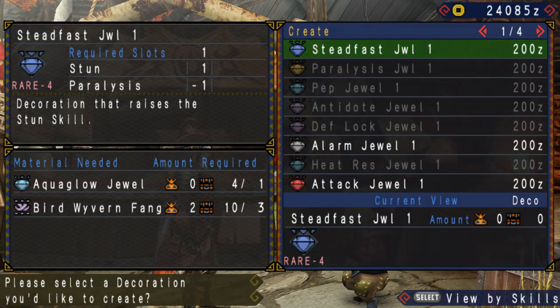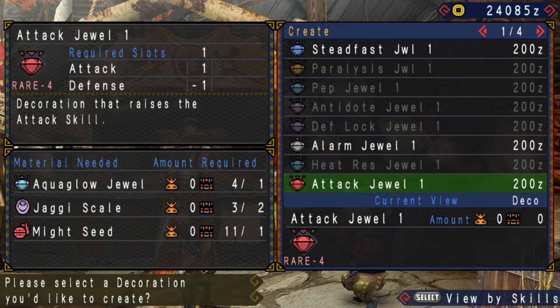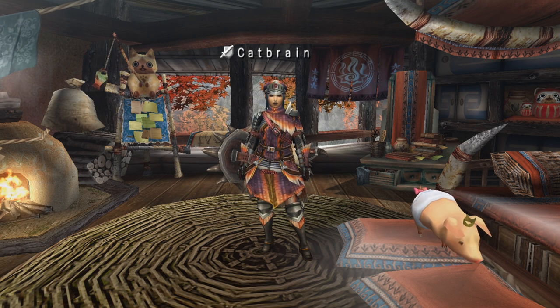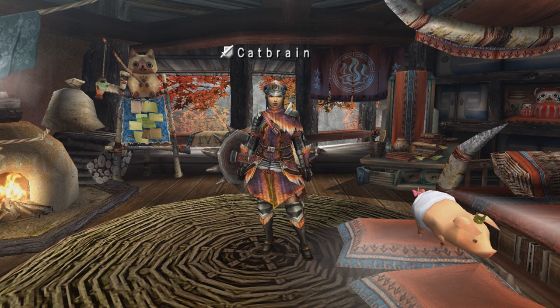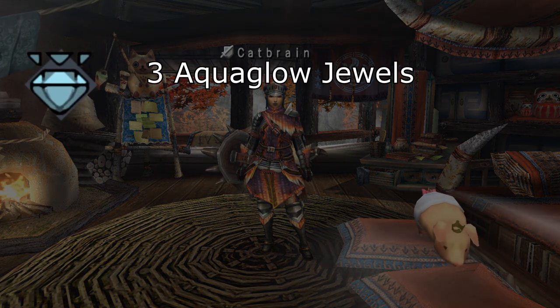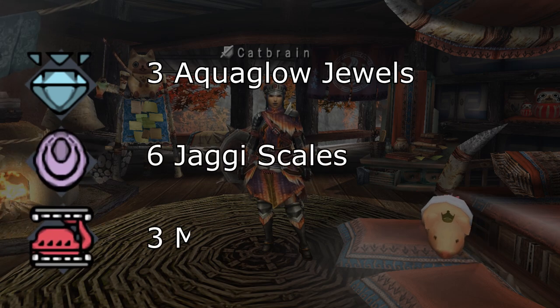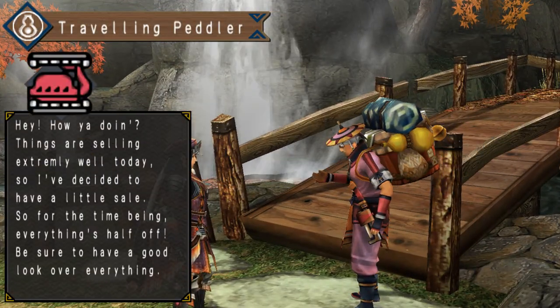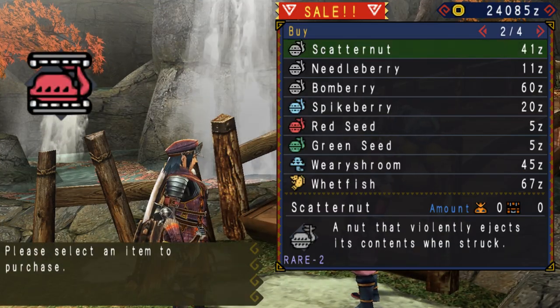I'd also recommend you create and equip three Attack Drill 1s to your armor. Doing so will upgrade your Attack Up Small armor skill, or AUS, to Attack Up Medium, or AUM. This will require, in total, three Aqua Glow Jewels, six Jaggy Scales, and three Might Seeds. Aqua Glow can be found from mining nodes, and the Might Seeds can be bought from the Traveling Peddler and planted in your farm.